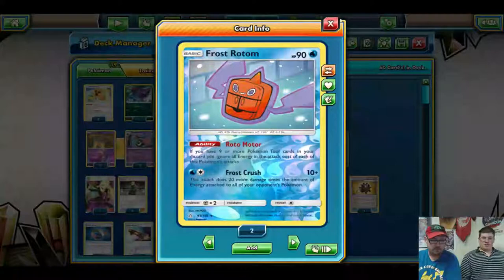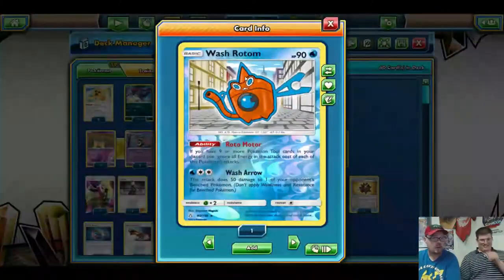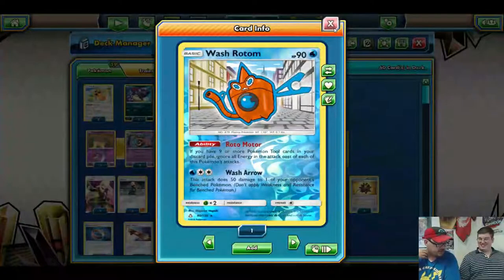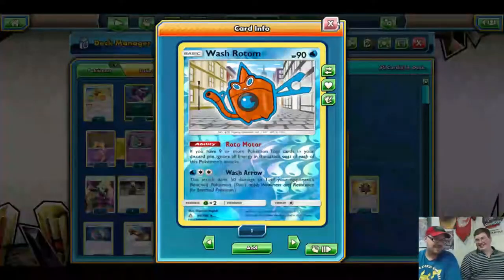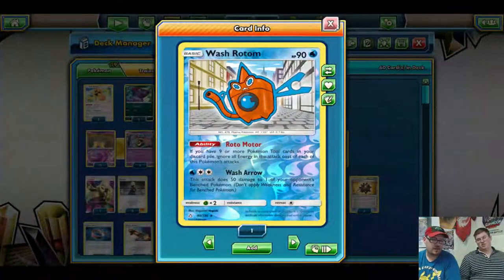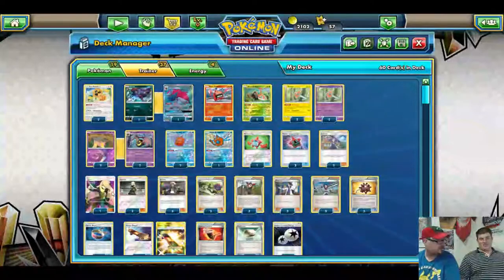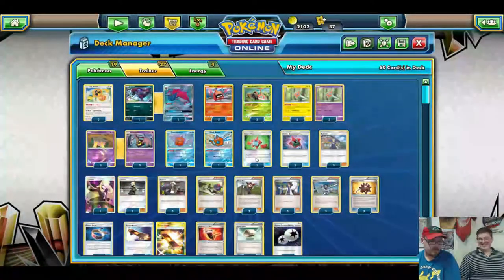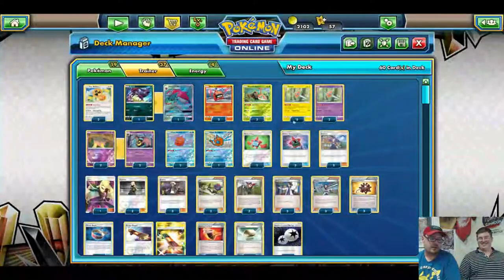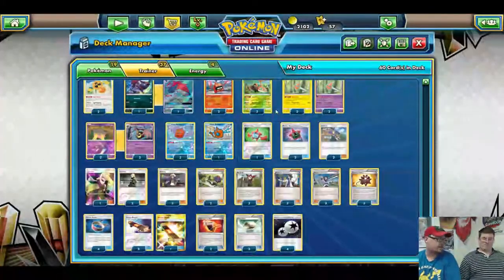We run two of the Frost Rotom, which does 10 plus 20 more for the amount of energy attached to all your opponent's Pokemon. And one of the Wash Rotom, which does 50 to one of your opponent's bench — it's a snipe for virtually no energy, but I wish it were 60. The Wash Rotom is very situational. Garbodor would destroy this deck because it shuts off the abilities and then you'd have to actually play energy. Muk would also shut it down. But this is still a fun deck for a League Cup or League Challenge.